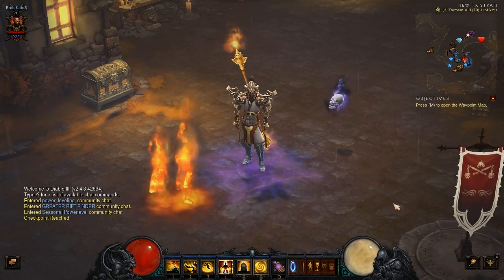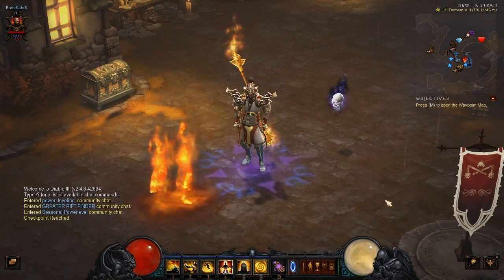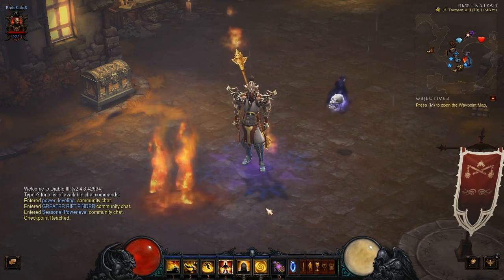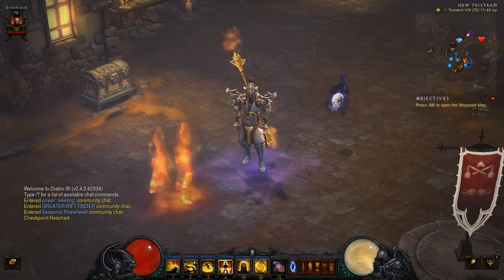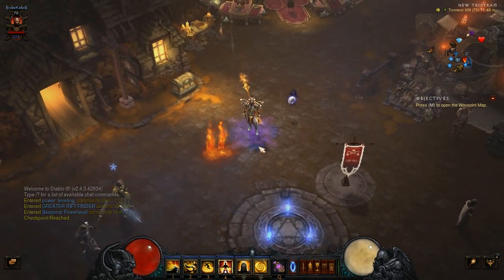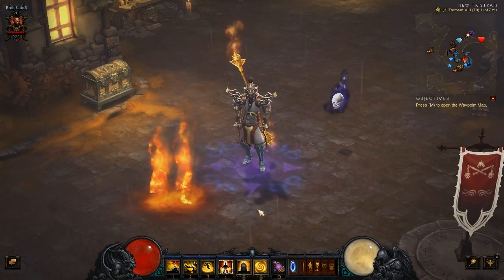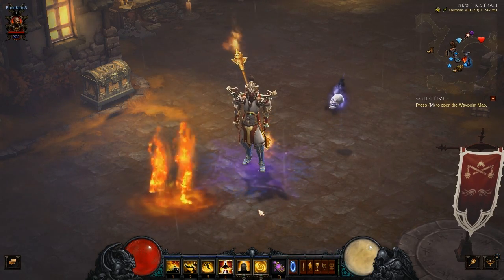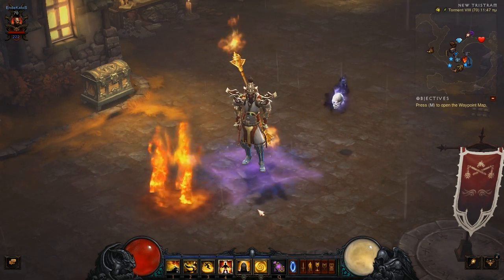Hello everybody! My name is Faethondas! Welcome to this video where I am going to show you the build I used to master, at my first attempt, the set dungeon of the Monk's Monkey King's Garb — or more easily, the Sunwuko set! Let me mention that in the previous Season 8, I managed to master this dungeon by using a different build. I will provide the link to that video in the description, so you can watch an alternative build if you want.